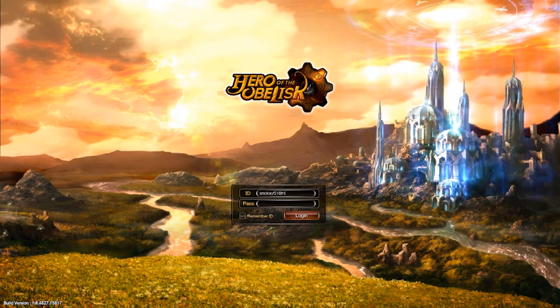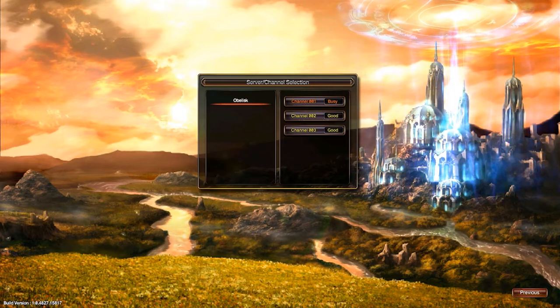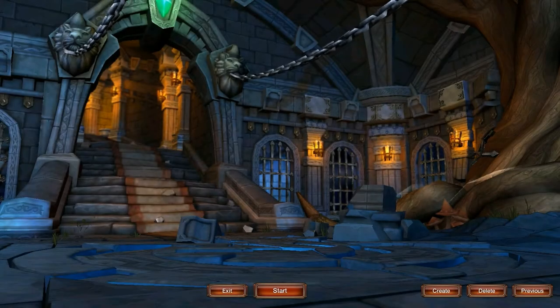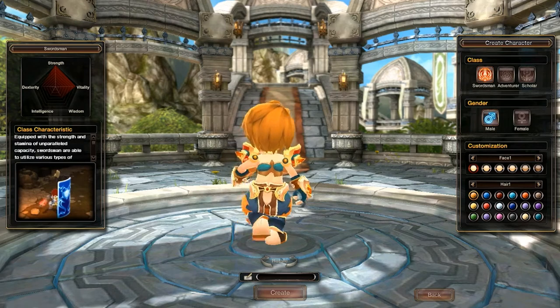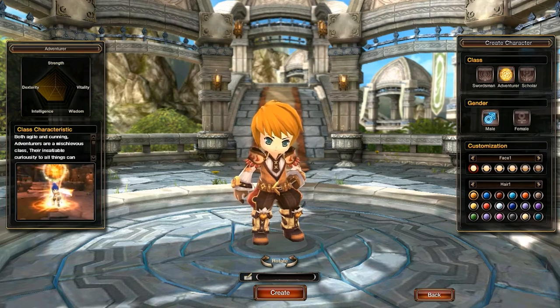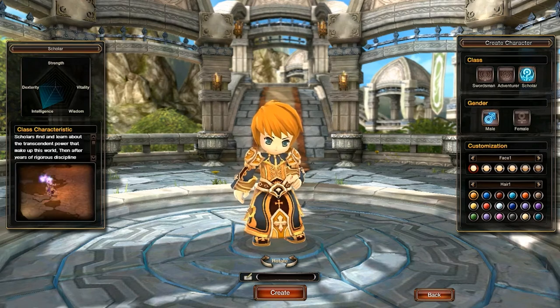Ich weiß auch nicht was meine ID ist, ich glaube mein Passwort. Also das ist hier ein Swordsman, ein Adventure. Und links können wir sehen was die so können. Adventure scheint wohl so eine Art Mage zu sein. Und was ist das? Scholar? Scholar ist dann bestimmt sowas wie ein Priester.